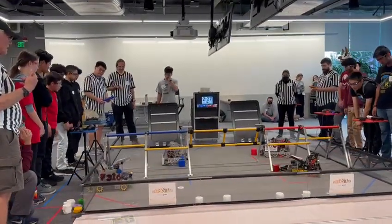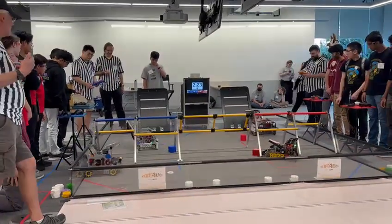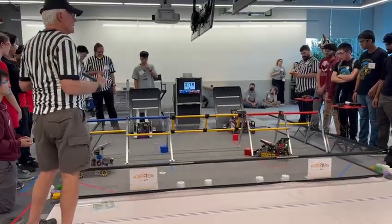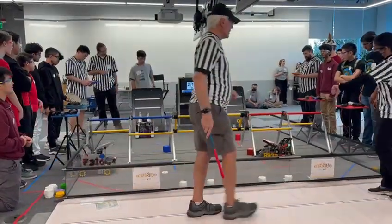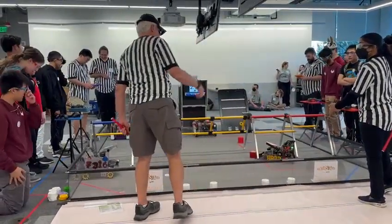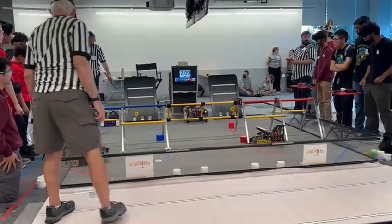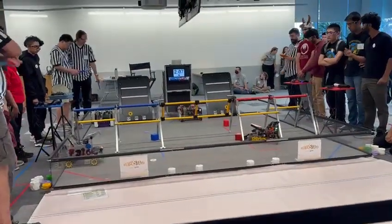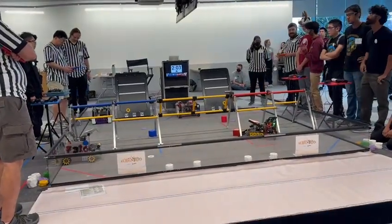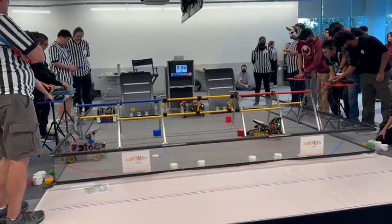Alright, and here we go — this is finals match two. The Reds Alliance, if they win, are gonna go home with the victory, but if the Blue Alliance wins, we're gonna go to match number three. We have both alliances with their teammates in position, getting that purple pixel onto the appropriate spike, as well as that yellow pixel going onto the backdrop for the Reds Alliance. Going into the tele-op period, it's gonna look like a big lead for this Reds Alliance. The Blue Alliance is gonna have to make some real effort to get back into this game.